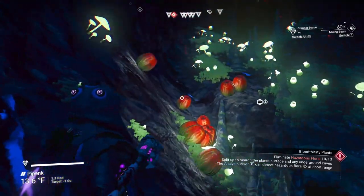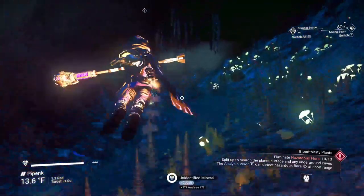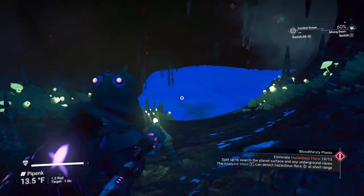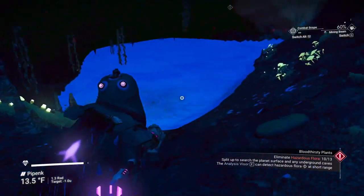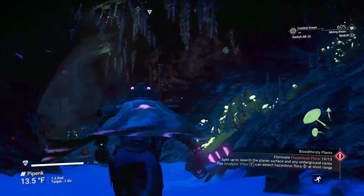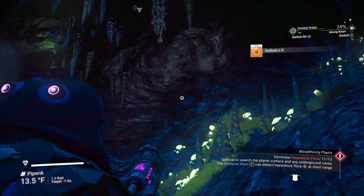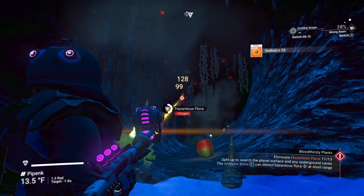Any ferrite dust? Any cobalt? Lots of humming sacks. Let's go over this way and check this end of the cave. That's quite a cave system we've got here. Up there's one — that's number eleven. There's one over in the distance — there's twelve. We just need one more.